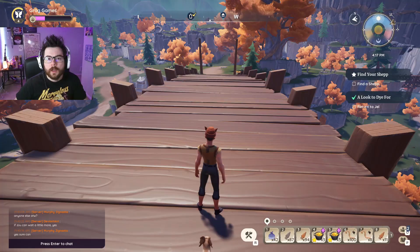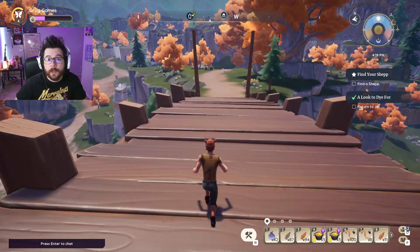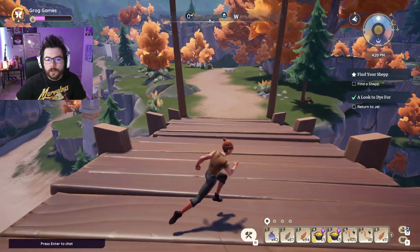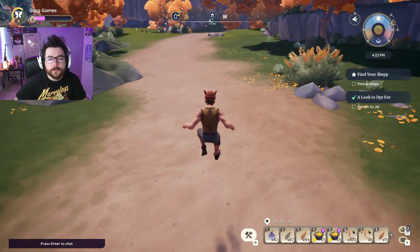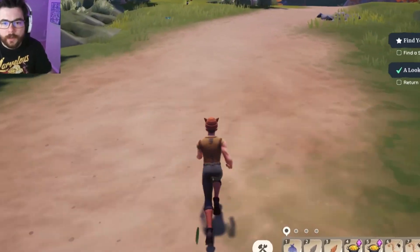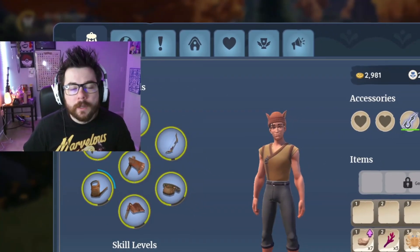Fellow Groggers, welcome back to Grog Games, I am your boy Super Potion. As the video suggests, today I'm going to talk a little bit about the pet system in Palia — what it looks like now, how you can get a cute little pet like this, and then some theorizing in regards to the future for what Singularity 6 could do. Most of you probably know at this point how to get a pet, but in case you don't, I'll cover it.